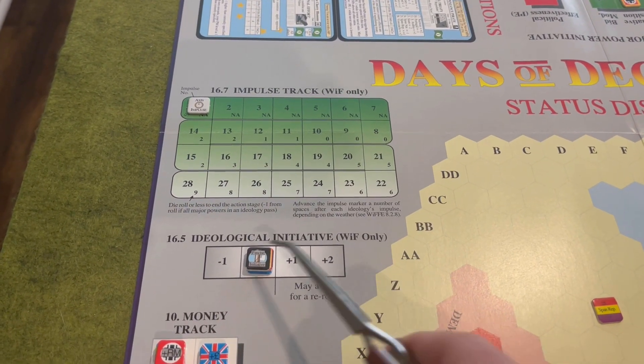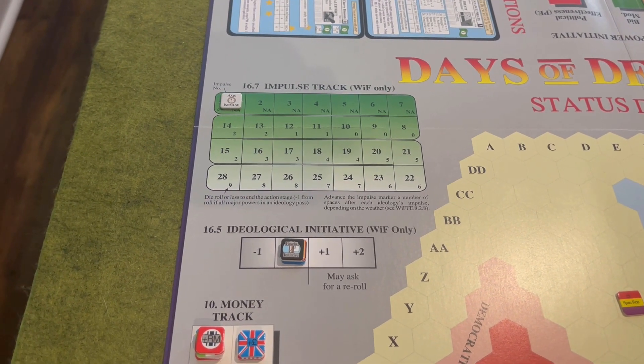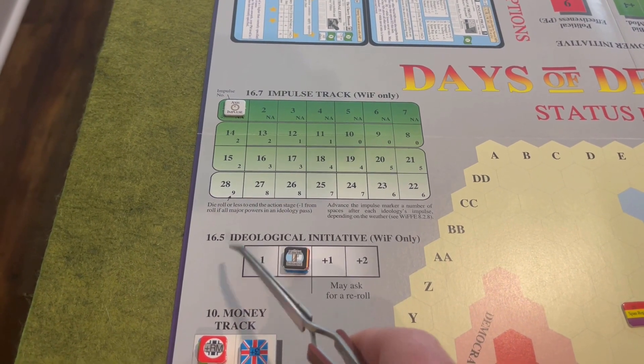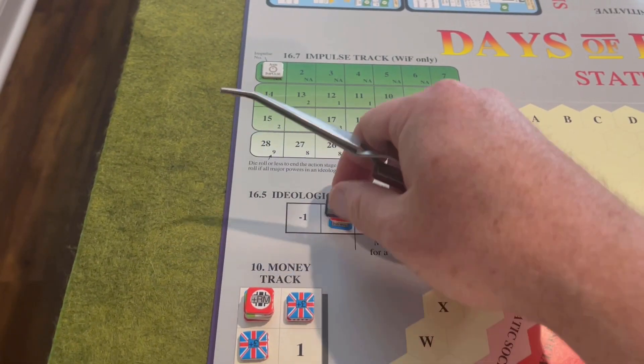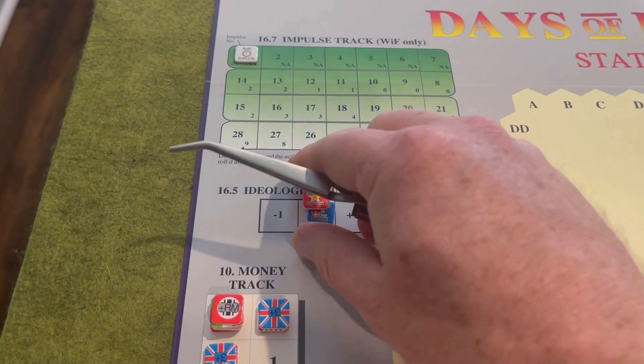This impulse marker is going to move up after each player's turn — moving up after three player turns rather than just two. In order to make sure each faction still has an appropriate number of impulses in a turn, they've added extra boxes as well as changing the end of turn number within those boxes. Below that we see a new ideological initiative, which looks very similar to the standard WIF one, except there's no minus-two box and instead of two markers we have three markers, one for each ideology.